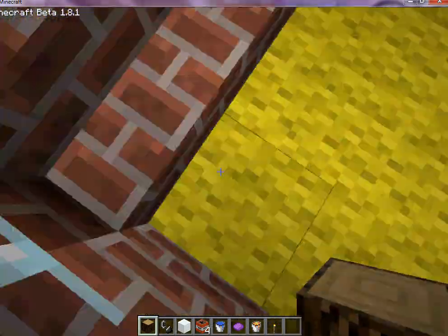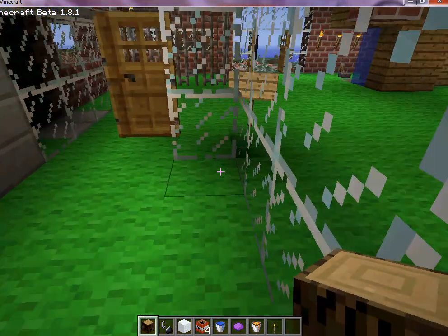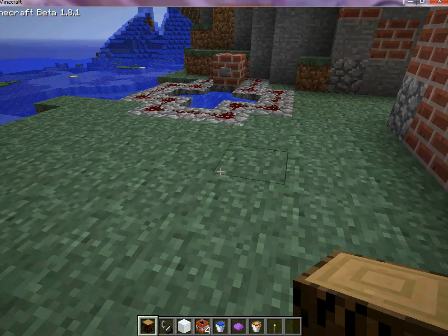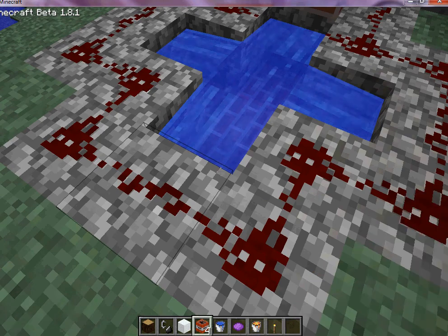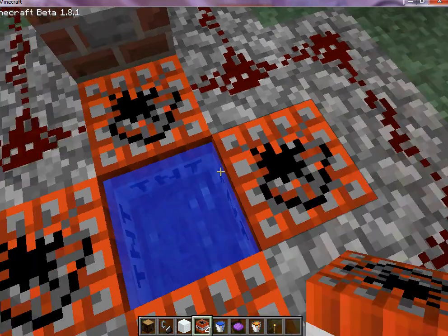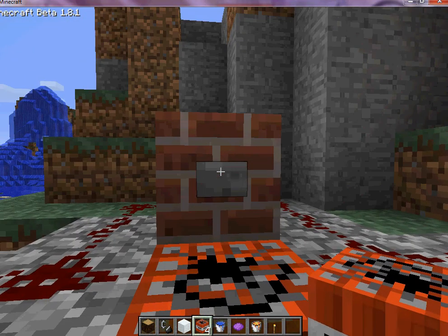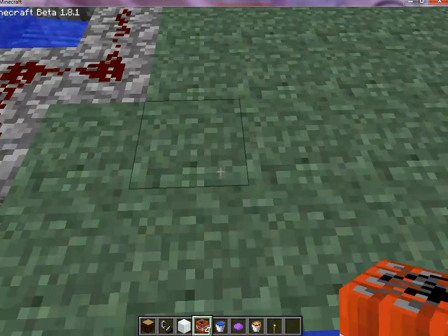I'm going to show you how to build a sick rocket. Check this out guys — this is a rocket and it works. You take TNT, place it in these four corners, make sure you sit in the middle of the water. Right-click that button and then boom — wasn't that sick guys?